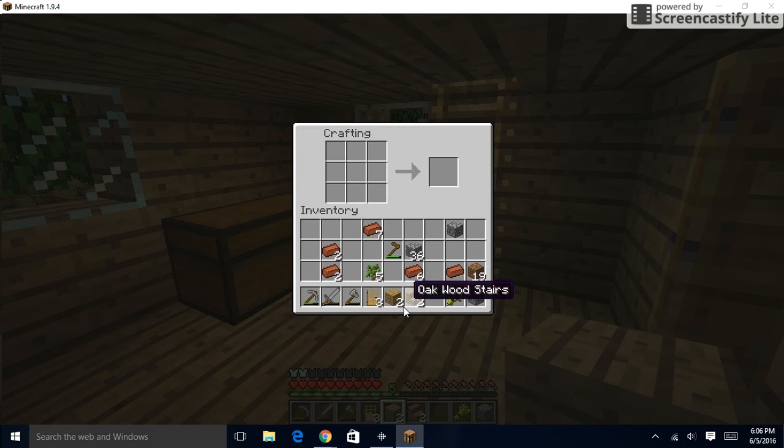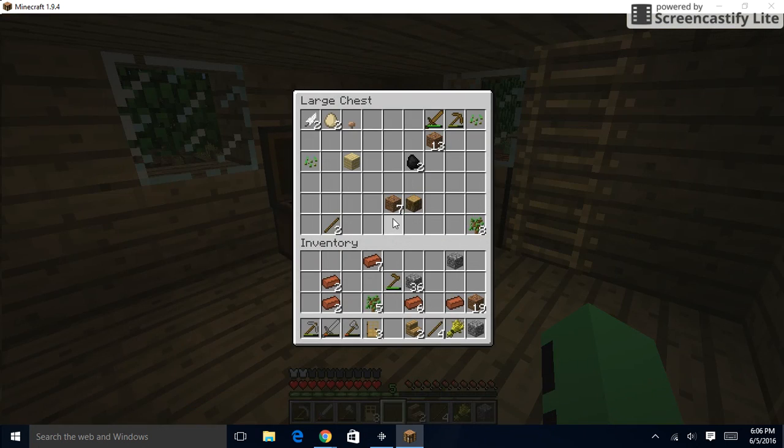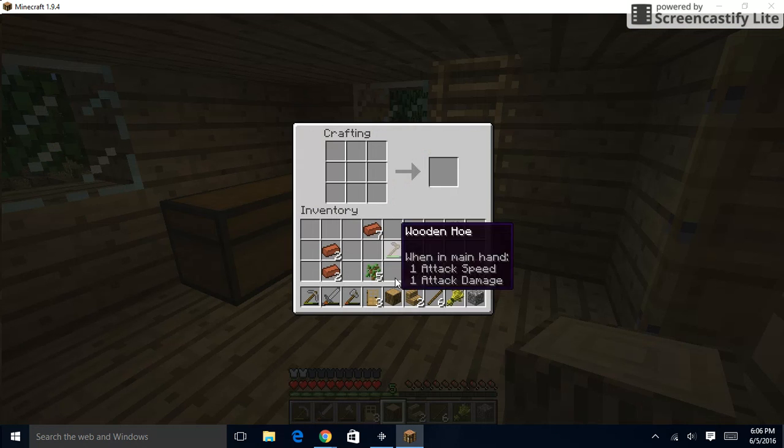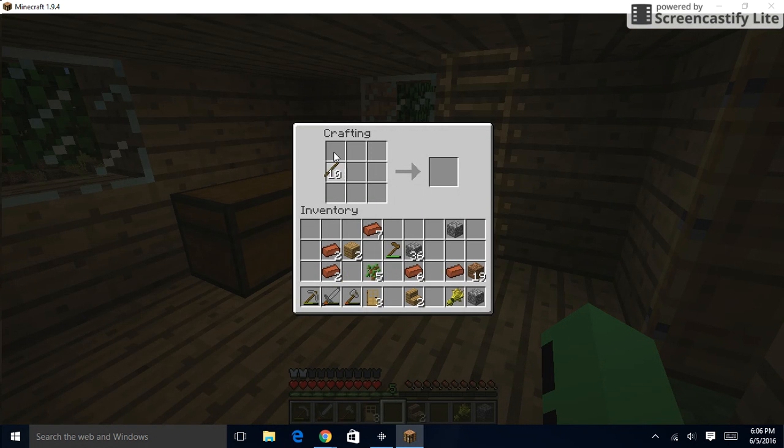We can make a ladder. Let's go see if we have any more wood in here. We have some sticks. Oh gosh, we won't have enough. Okay, so we can just take that and make some more sticks. We'll put them in there. So we can make a basement and it'll be really cool.